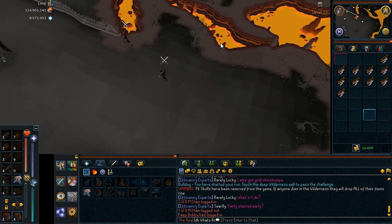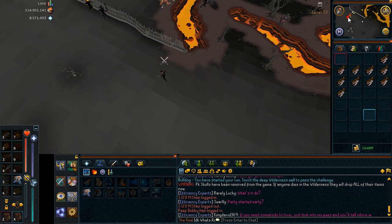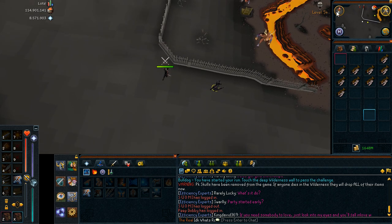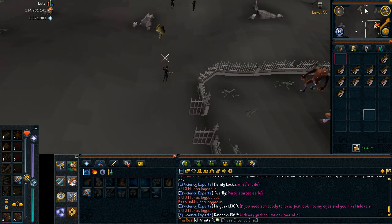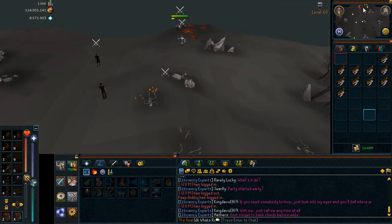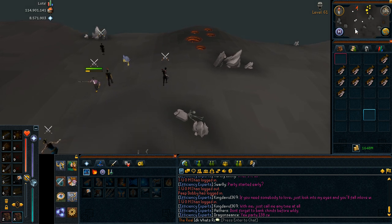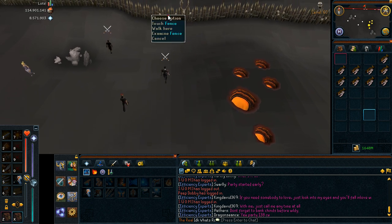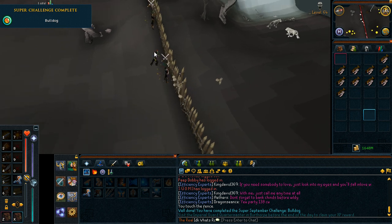Just hope I'm not lost, and that I know where I'm going. But yeah, it shouldn't be that hard. Kind of bad timing to run out of run energy. Okay, there it is — touch the fence. You can click it anywhere. And done!